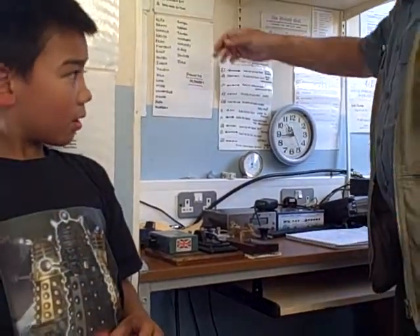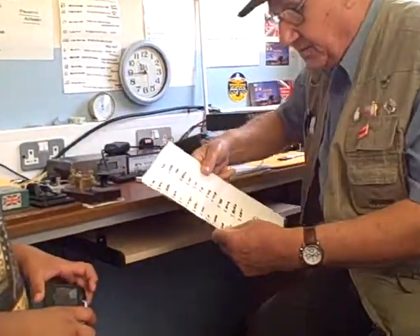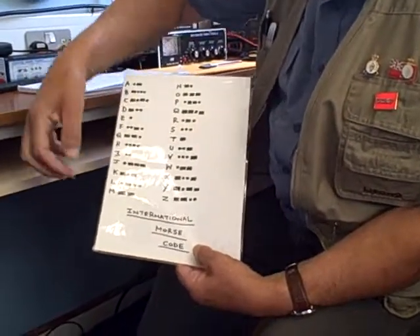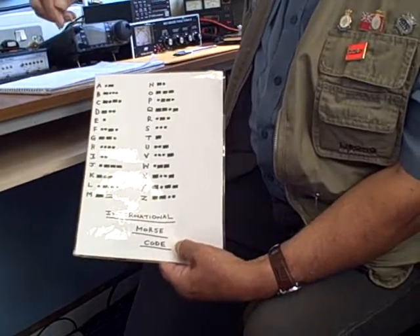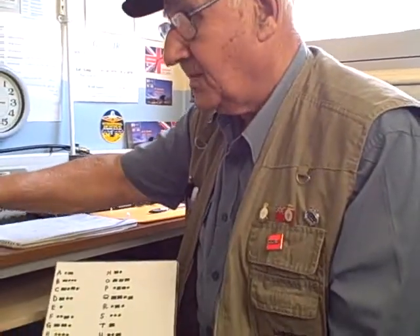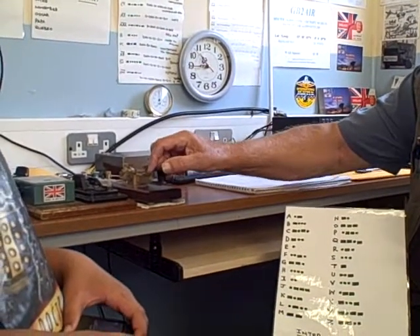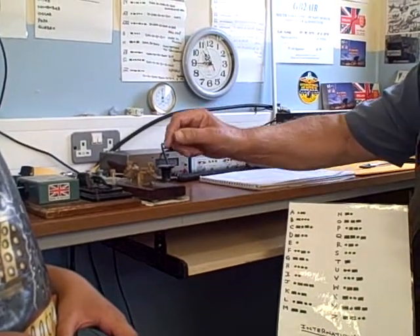What I want you to do for me, if you will — you see this? This is all the code. There are the letters. What you've got to do is transfer that letter into something that people all over the world could understand. These are dots, and these are the dashes.